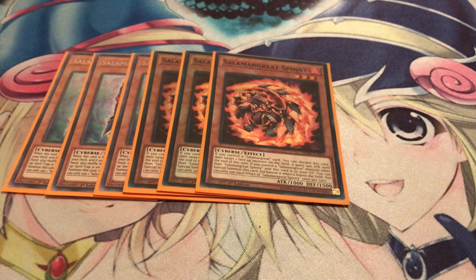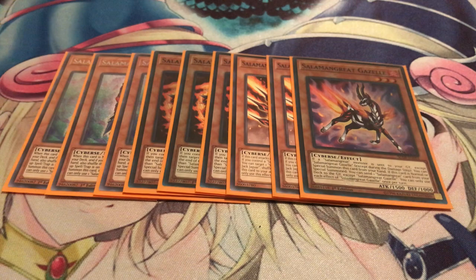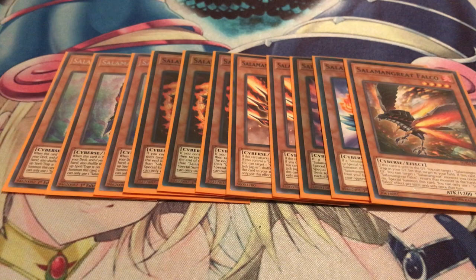Next, three Spinny — that's standard, it's a really good extender piece as well, and it helps you get into Mirage Staglio a little faster. I'm playing two Jack and Jaguar. The point of running this at two now is that it plays the long game — he's the best way to recur your resources, and most people will always try to D.D. Crow or Called by the Grave him, so definitely want to run it at two so you have a backup play. And of course, the staple one-of: one Gazelle, which sadly is at one. One Fal and one Falco. That's it for the Salad monsters.